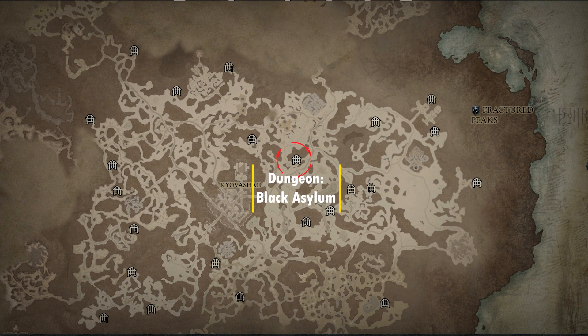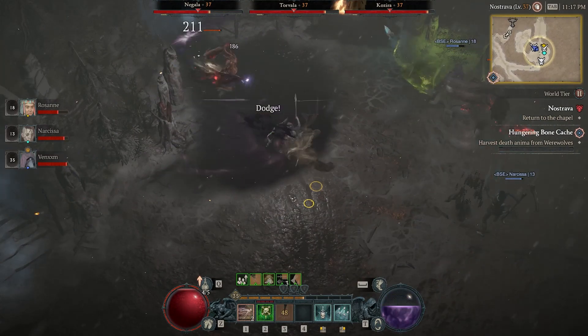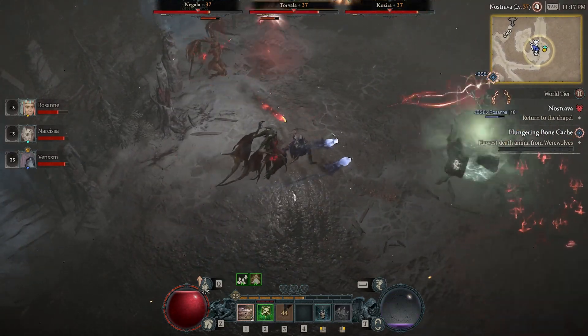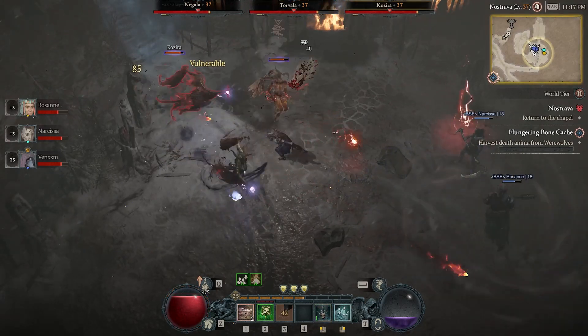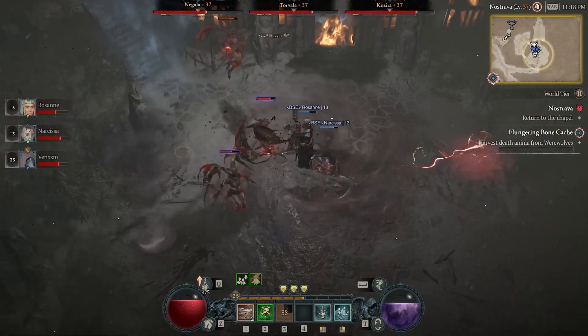Here we have the Black Asylum dungeon, which drops the Aspect of Torment. This is a Necromancer-only resource aspect. Critical Strikes with Bone Skills increase your Essence Regeneration by 20% for 4 seconds. That 4 seconds is actually pretty huge for Essence Regen, so I definitely suggest grabbing this one if you haven't already.